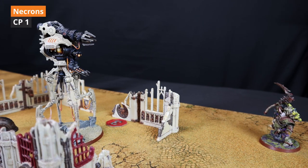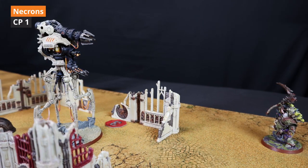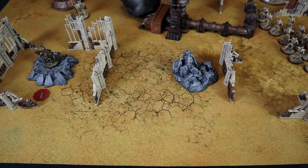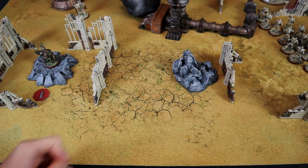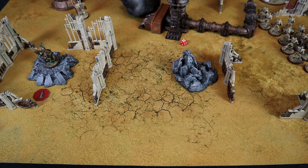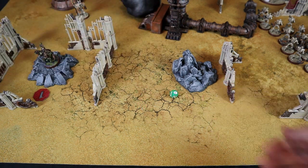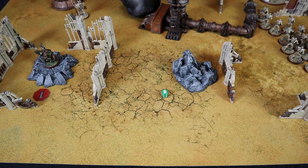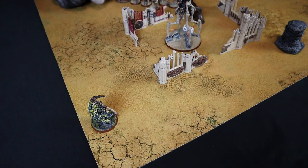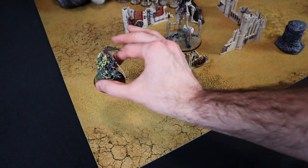Now the Doomstalker targets Typhus with his Doomsday Blaster. I spend 1 command point for Talent for Annihilation — a 6 to wound inflicts a mortal wound. The Doomstalker fires D6 shots — just 1 shot at 4+, hits! Wounding at 2+, rolls a 6 — mortal wound incoming! Invulnerable save at 4+ fails. Rolling D6 wounds — 5 wounds through! With Disgustingly Resilient Typhus would survive with 1 wound, but for the sake of the game — that's the end.